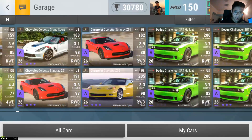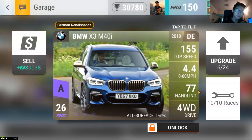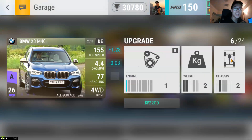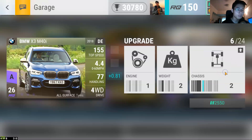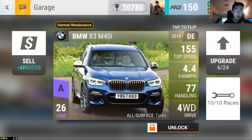Here it is — the BMW X3 M40i. This is an absolutely amazing car. Since I've gotten it yesterday, I've already put two fuses into it, and I'm probably going to put another fuse into the engine — it'll be two stars by today. I have a lot of ultra rares lying around for situations like this, so I can max out an epic quickly. I have these ultra rares ready mostly for cars like the X3 M40i, the Super Light, and the wide body.